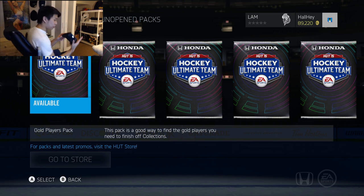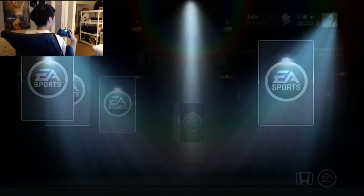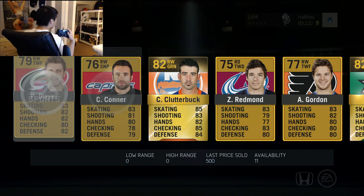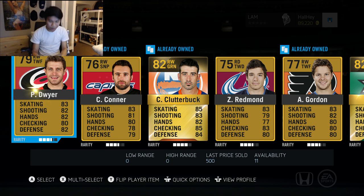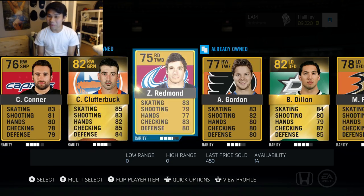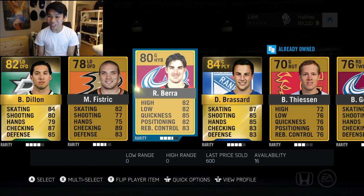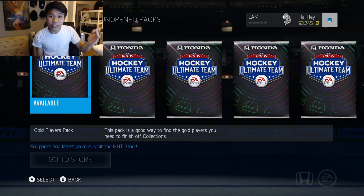The cord is not long enough, so whatever, I'm just gonna open it like this. All right, we're gonna see in five, four, three, two, one - oh shit, okay, all right, we're still good. Controller unplugged there. All right, so we got Dwyer, Connor - come on, where are the good overalls? We turned our back to the pack and got Contiola. Jesus.